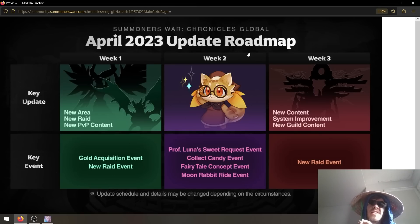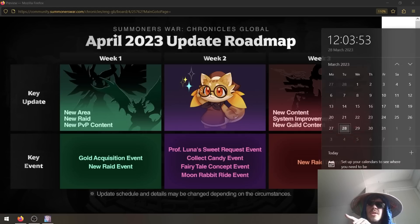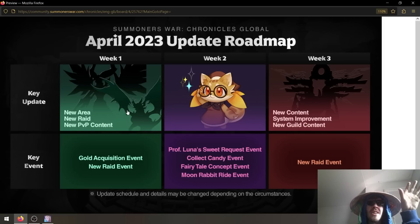For the global servers, I wanted to discuss the week one content you're getting. Developers released this April update roadmap a few days ago, and it explains all the content coming. I won't touch on weeks two and three right now, but for week one you will be getting a lot of content. The update is most likely coming on the first Thursday of April — probably April 6th — so you still have quite a few days to prepare.